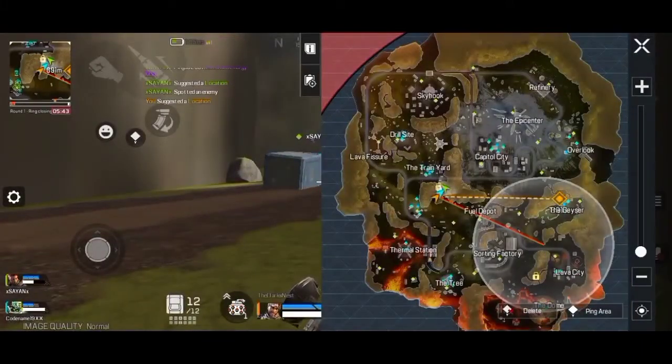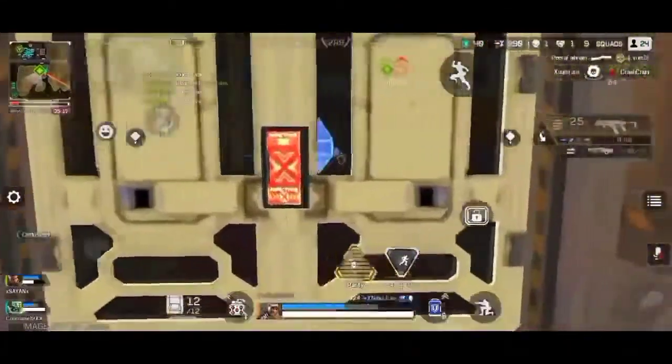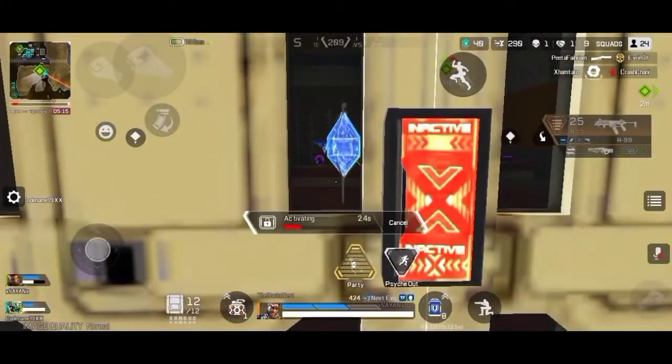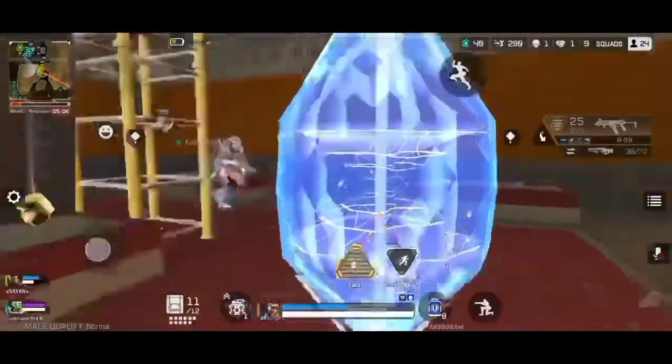After you got a vault key, go near a vault, which is placed in World's Edge near the Train Yard, the Geyser area, or near the Lava City. Open the vault using the vault key and then collect the diamond pieces. Make sure you collect the vault key and the diamond pieces in the same run.